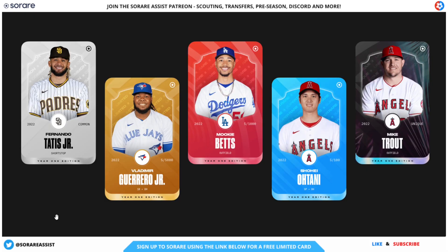As you can see, there's quite a lot of information on the player cards, including the player's name, the logo of the team the player plays for, the type of scarcity represented by the colour, and the player's position and other relevant information.